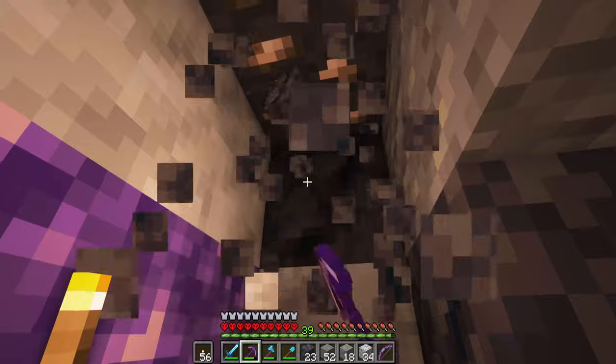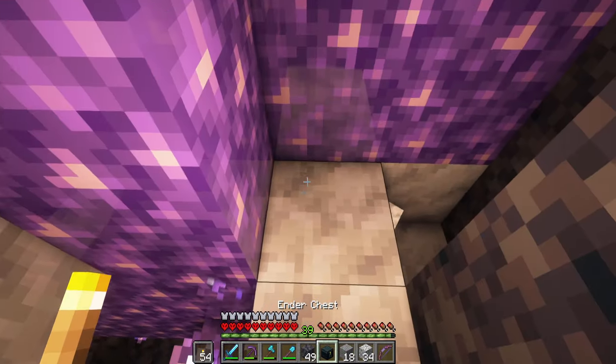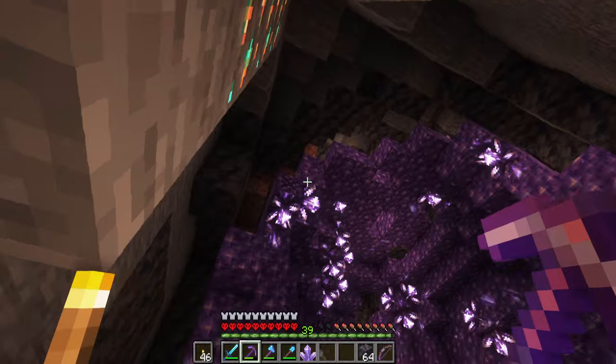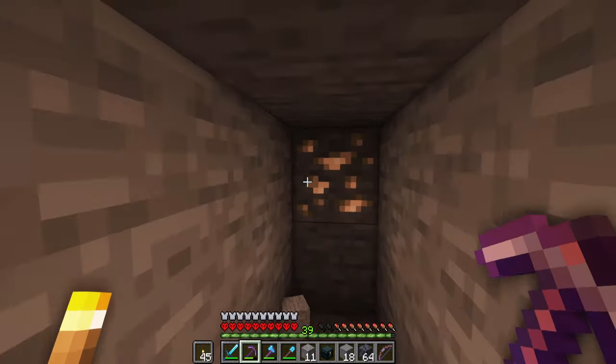It's always such a fun grind to work myself through a geode and pick out all the sweet sweet calcite. Oh iron, love that timing. What I don't love is how quickly my inventory fills up with all that good stuff, but luckily I did bring my ender chest so I can just dump it all in there. Now all the calcite is gone from the geode and safely in my ender chest.